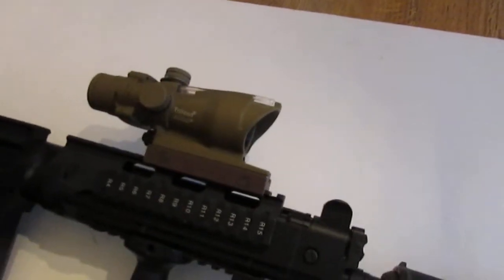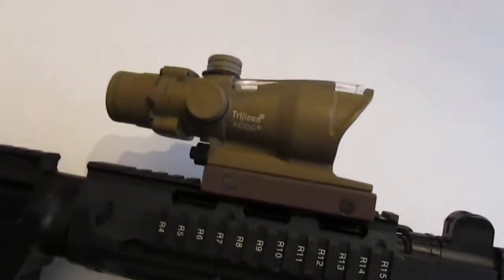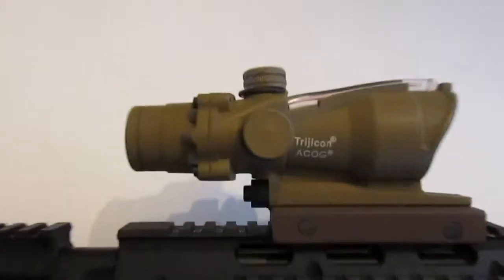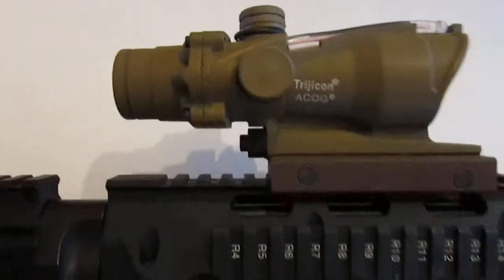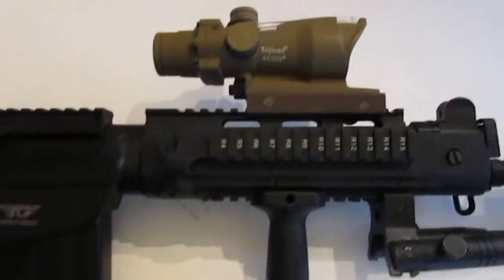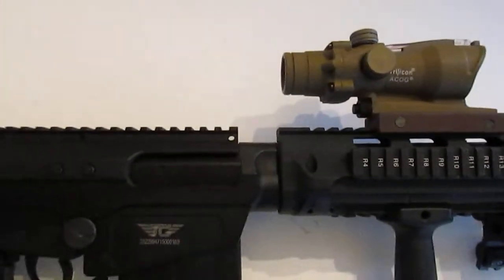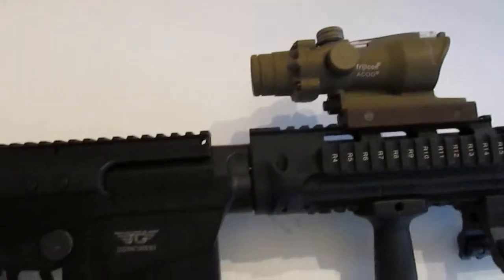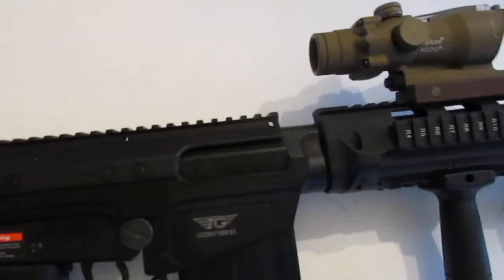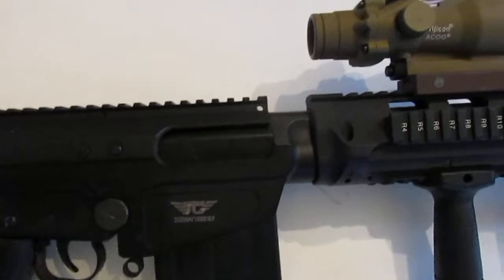I've got this knockoff Trijicon ACOG, which isn't great — I wouldn't recommend it. It's got the fiber optic inside but even in full sunlight it's not like a real one by any stretch of the imagination. It's still this tan color because I got it at auction for a really good price, so that might be why it's broken. It's not even tuned to the trajectory of the rifle. I've also got a really nice Maple Leaf hop-up bucking in there.